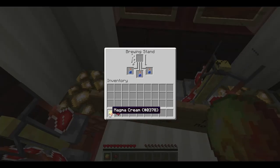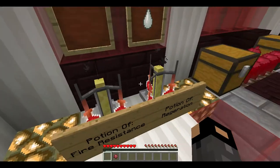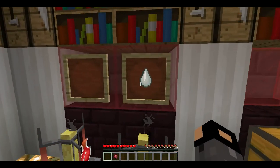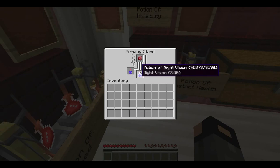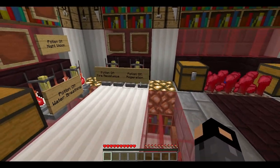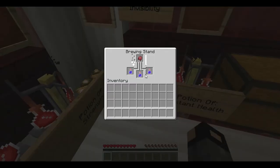Potion of fire resistance is made with magma cream. You get magma cream by killing magma cubes, which are in the nether. They are kind of hard to find, but usually when there is a lot of lava close to the bottom of the nether I find them around there. The last potion that will help us is the regeneration potion — to make that you use a ghast tear, which you get from killing a ghast. A ghast is basically a big jellyfish in the nether that shoots fireballs at you. When you kill it, it will possibly drop some gunpowder and most of the time a ghast tear.